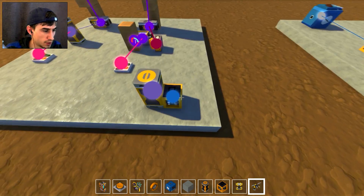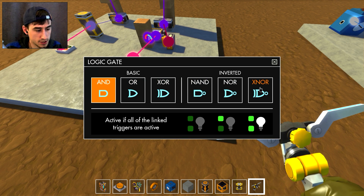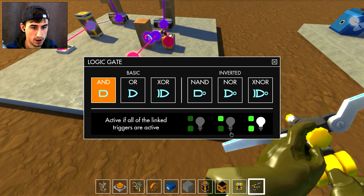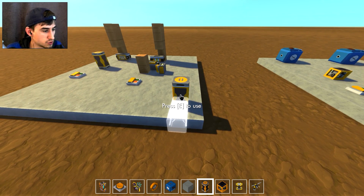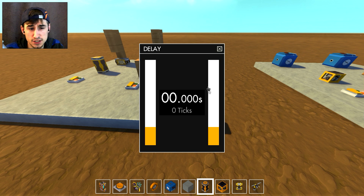There's a logic block and a timer block. The logic block has six different gates and a diagram. The timer block is really nice - it lets you go up to 59 seconds, and then a full 60 with a slider bar for the actual seconds. It's a pretty nice timer.